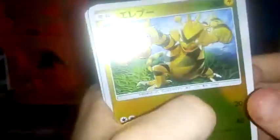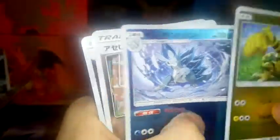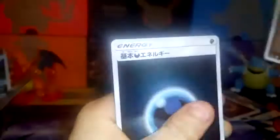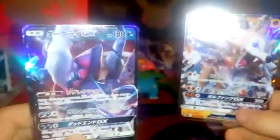So we have Electabuzz, Cottonee, an Alolan Sandshrew, two Ghost Girls, and a Dark Energy. Guys, out of ten packs we got two amazing GX cards — Lycanroc GX and Darkfly GX. This is awesome!